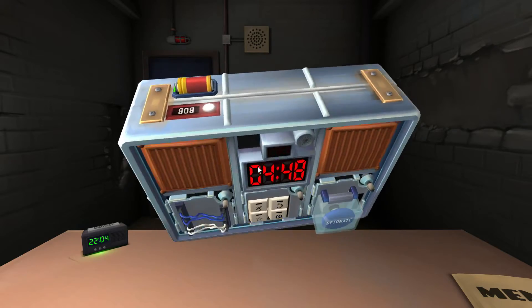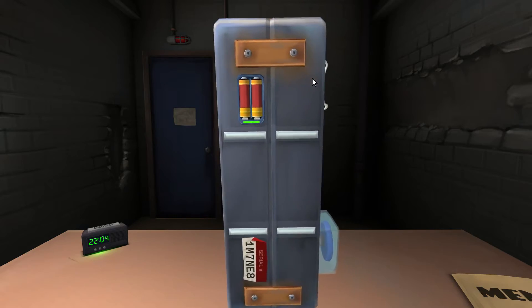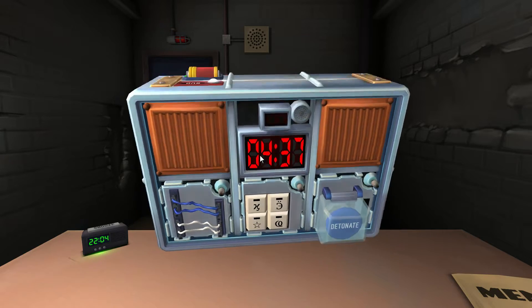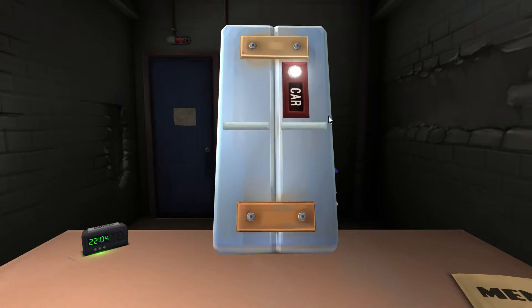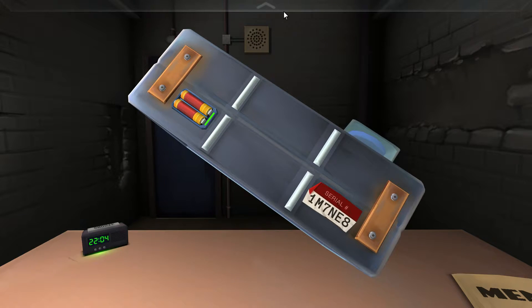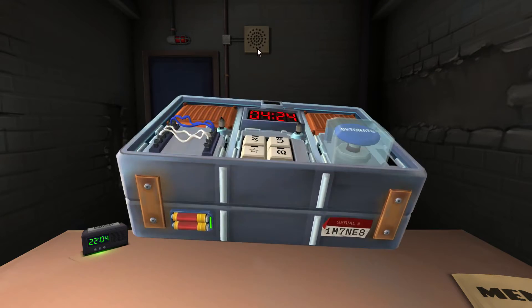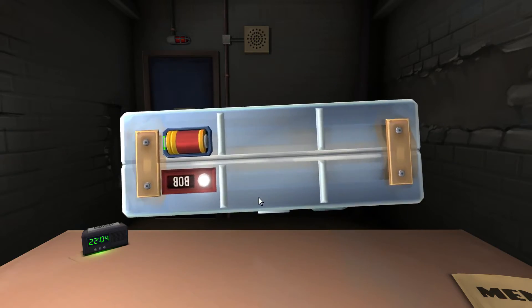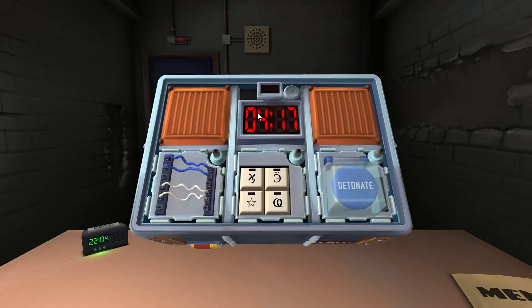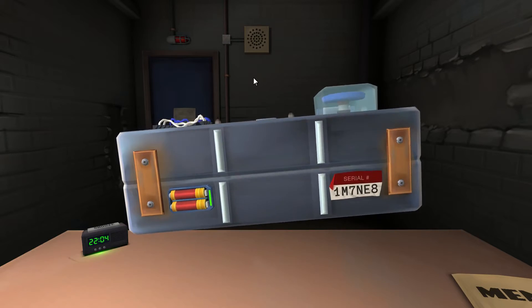Two small ones, one big one. The big one's on the top, the two small ones on the bottom. Three batteries. What's the serial number? The serial number is 1M, 7N, E8. What's the last one? Eight. The bomb's name is Bob, apparently — it says Bob on it. The last number on the serial number is eight. And three batteries. Three batteries.